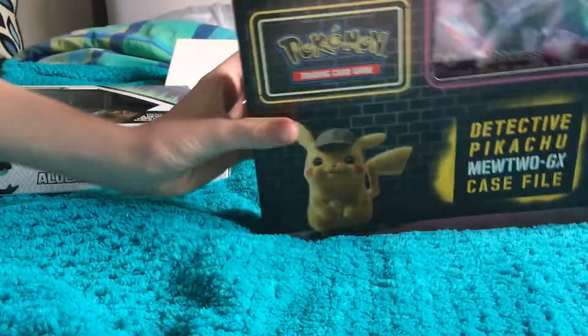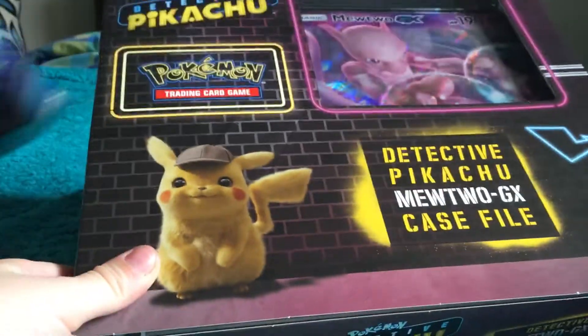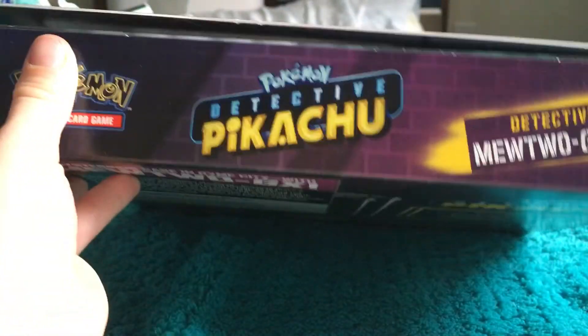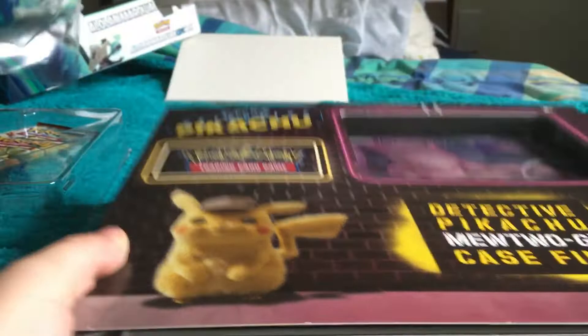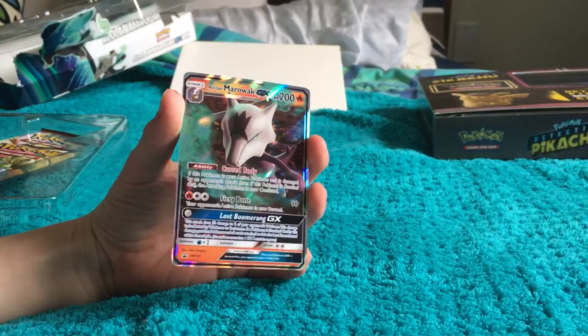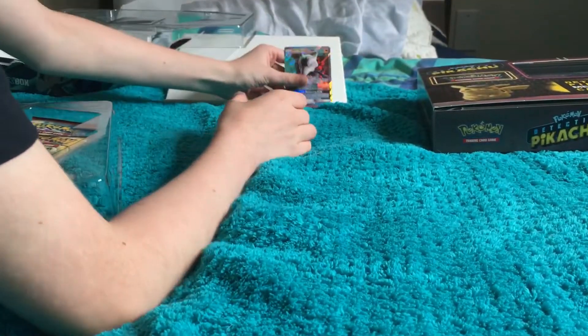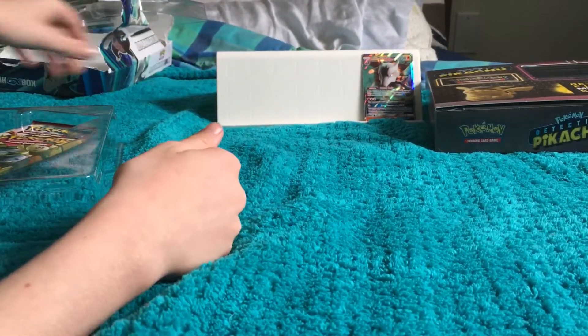My brother is going to show you the contents of this one. So it just looks like this — it's a nice packaging right here. So here we go, this is the card: Marowak GX. I'm just going to put these cards right back here.